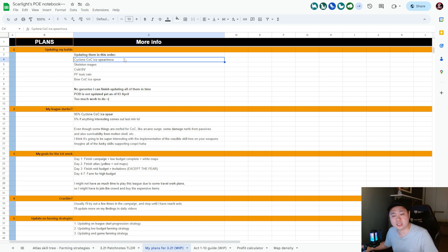The second part I want to address is my league starter, and it's most likely going to be Cyclone CoC Ice Spear. I've said this before — if Nimis doesn't get nerfed too hard and the build doesn't get hit too much, I'm probably going back to it. There's a very small chance I'll play another build if I stumble across something really funky and interesting that's not meta but feels viable, but 95% it's going to be Cyclone CoC Ice Spear.